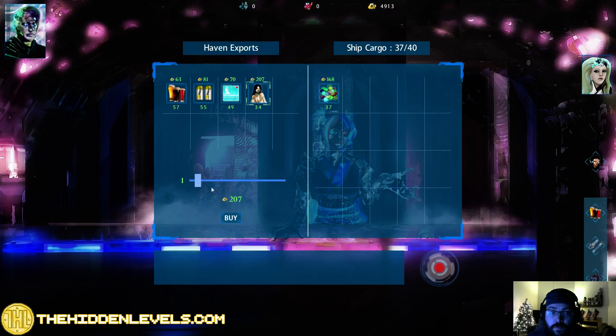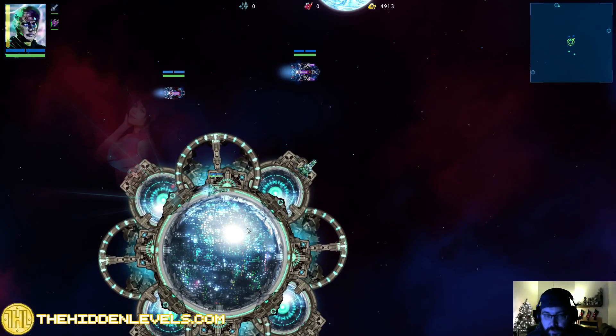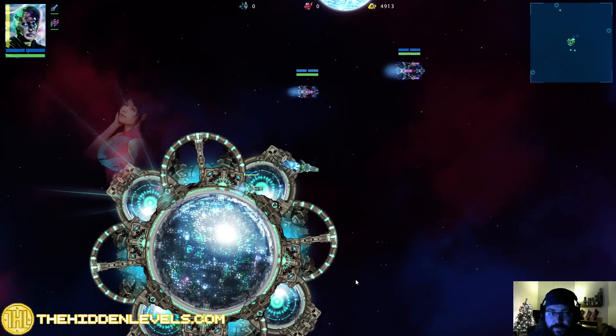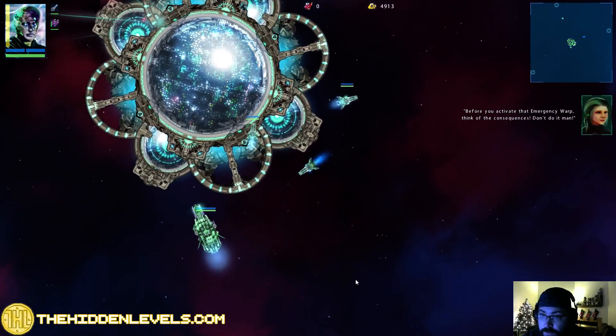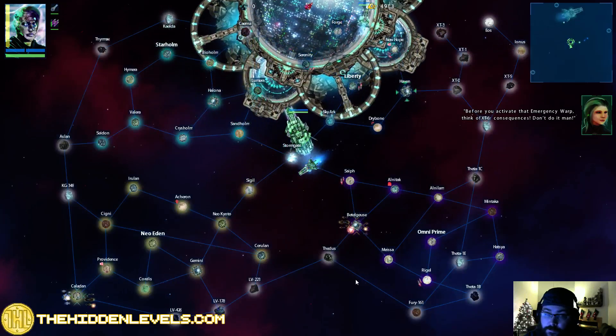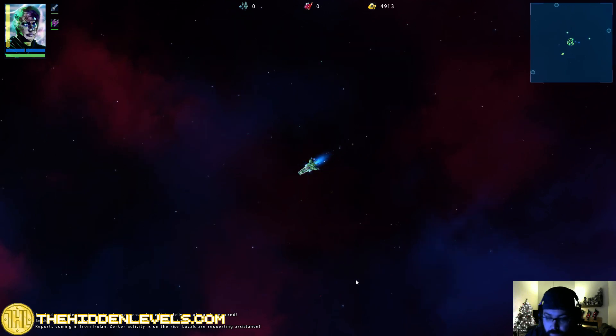Do they only have 3? Oh no, I have 37 in my cargo hold - never mind. I can't buy anything. Let's just go. I was hoping there were some medical supplies or something, but there were not. Drybone - that's where we're going.